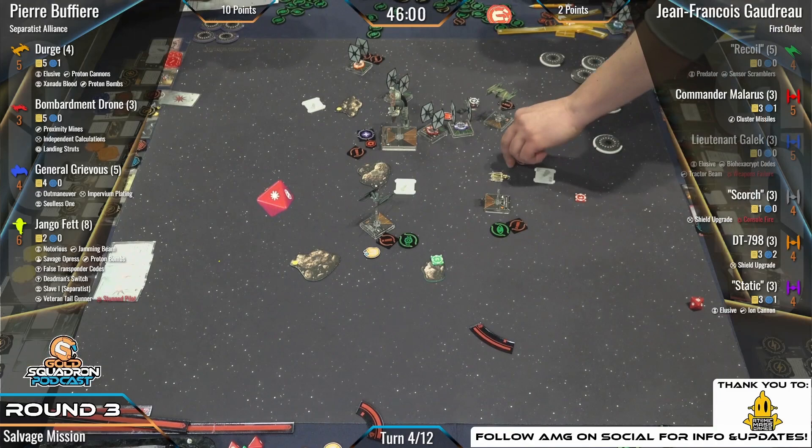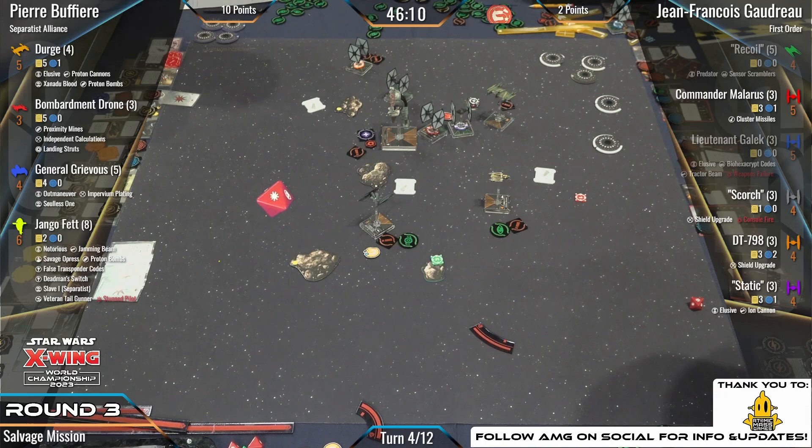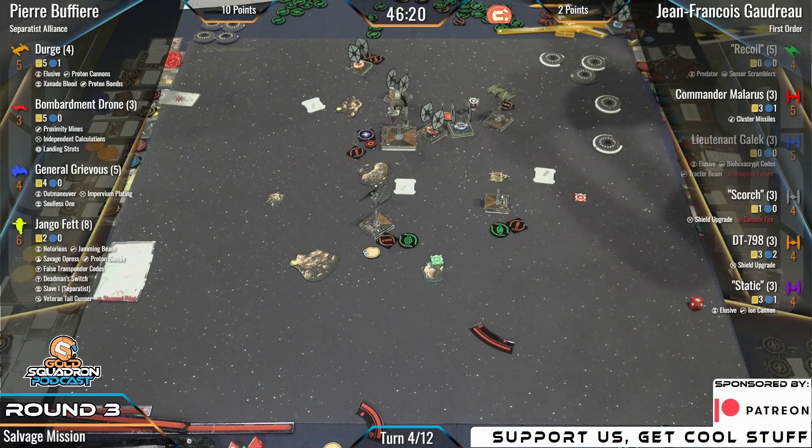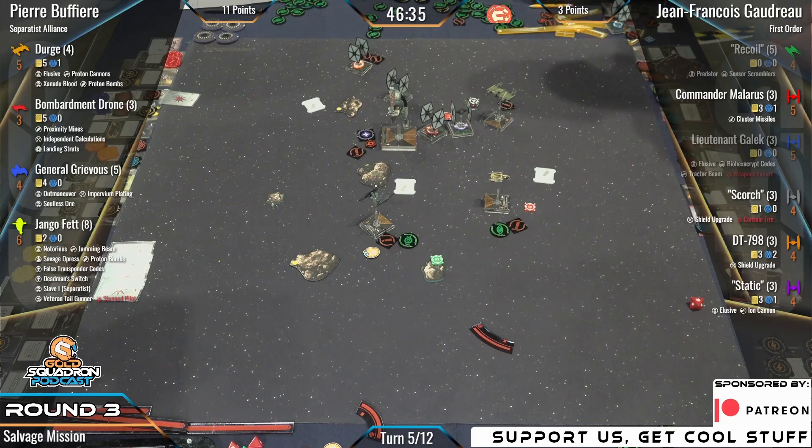That's going to be another five points for the Separatists. That round did not go how I thought it would — I thought Grievous or Django was going to go down. Instead, Pierre ends up ahead ten to two and still has the momentum of the game. Sometimes you can be ahead but not have momentum — but he definitely has both right now.